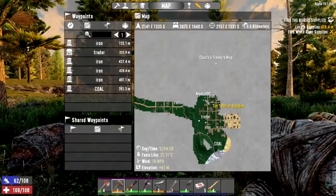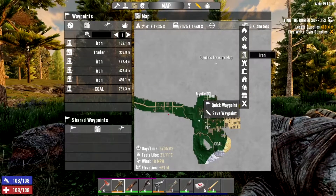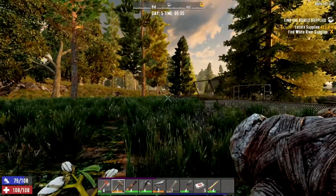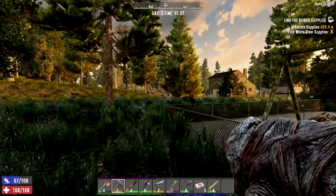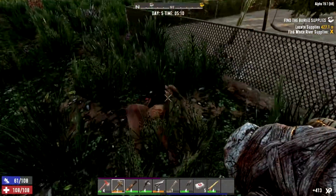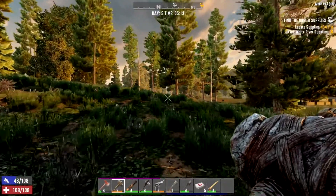It's going to take a little bit of time to get to the treasure map so I'll probably do a time lapse. But before we do that, look at the new zombie — there's a bit of jiggle physics if you look. I'll skip ahead and see you in a second.